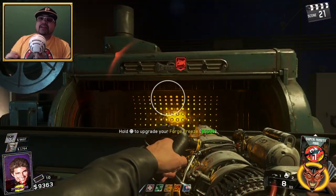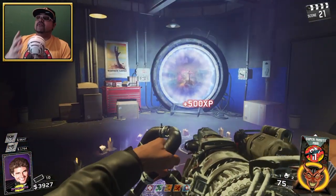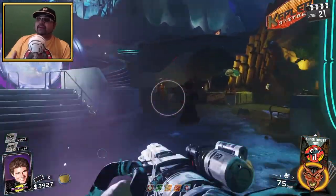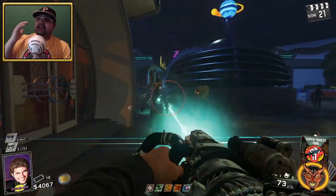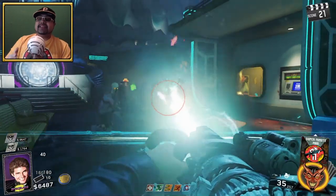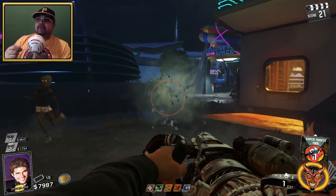Once you Pack-a-Punch it, it goes from a snowflake look to more of a snowball, and it's now called the Frostbite. I love this weapon — it's one of my favorite Wonder Weapons if not my favorite in Zombies in Spaceland. The effects, the animation, the way it kills zombies by freezing them and watching them explode into ice is totally killer.